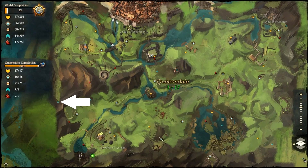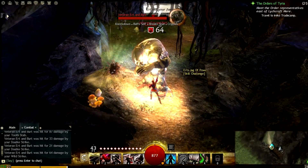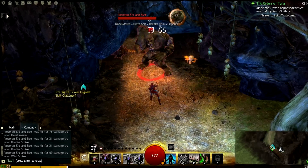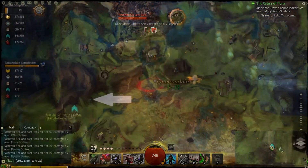This penultimate skill challenge is located about here on the map, and it actually needs some effort on your part. You have to make your way through harpies around the side of the mountain, then slice your way through some Etten, and then kill a veteran Etten. Then you're able to interact with the challenge object, which gives you your skill point.